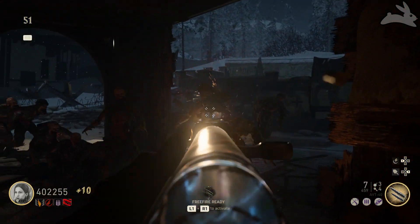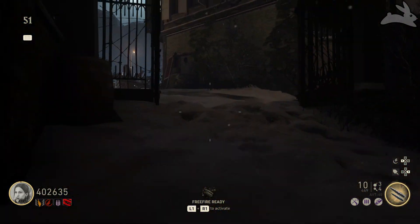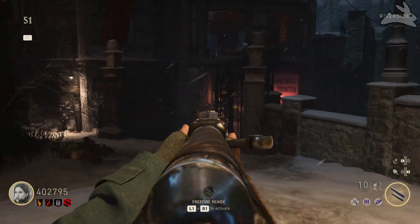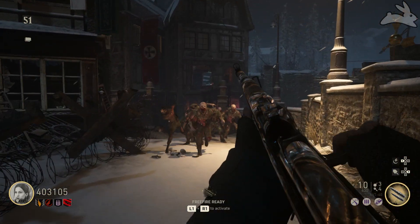The reason I'm burst firing and kind of single firing this weapon in the footage is just because I was trying not to waste my 10 shots. You go through those very quick, so I would definitely recommend burst firing or single shotting the zombies because this weapon is pretty powerful — you're gonna be able to kill them very quick.